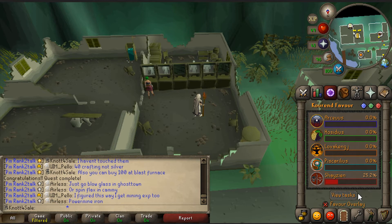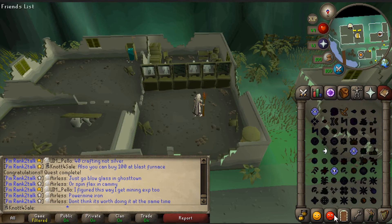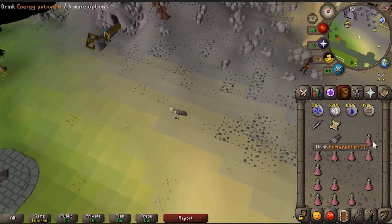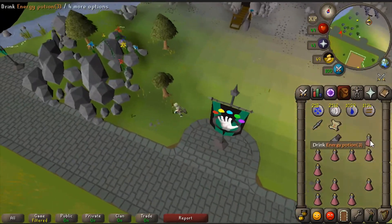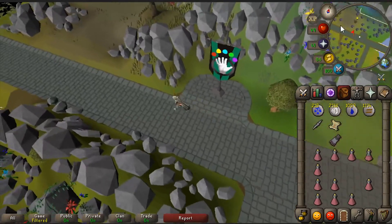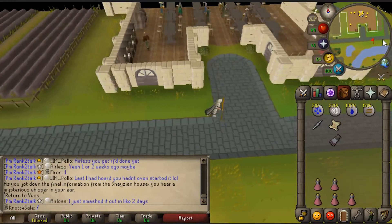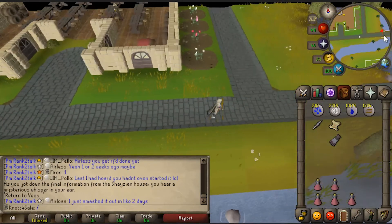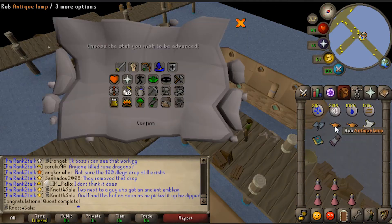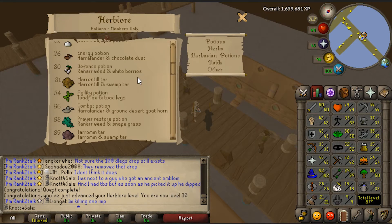I can camp some Shayzien lizardmen with my cannon, or get level 69 magic from 62 for the Kourend teleport. We're going to do Client of Kourend. I brought an entire inventory of energy potions because I know I'll be running around Zeah for hours. It's a shame they only heal 10 HP each. Just the first part of the quest and I've used about seven already.